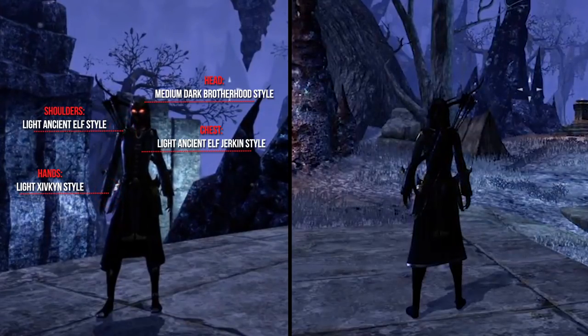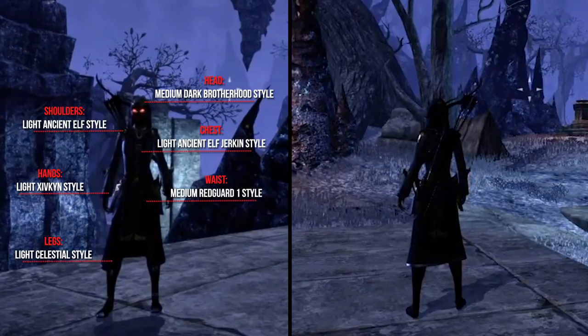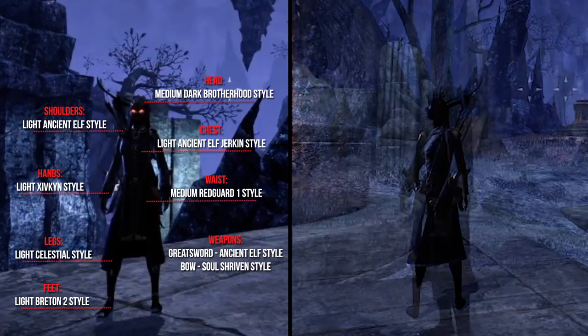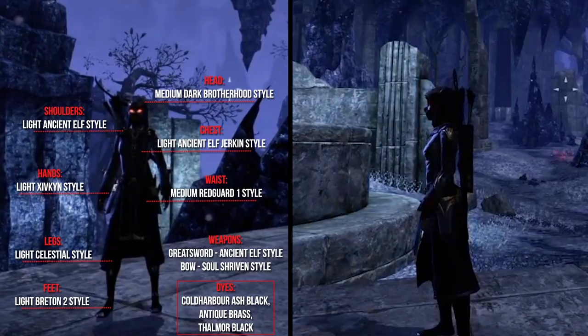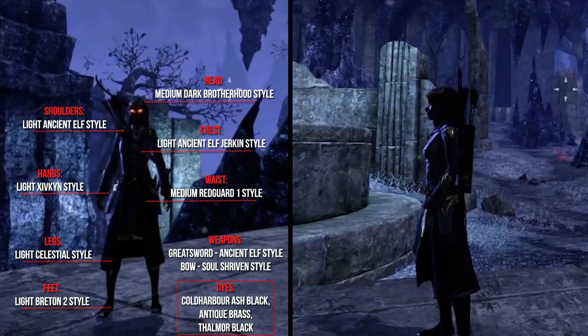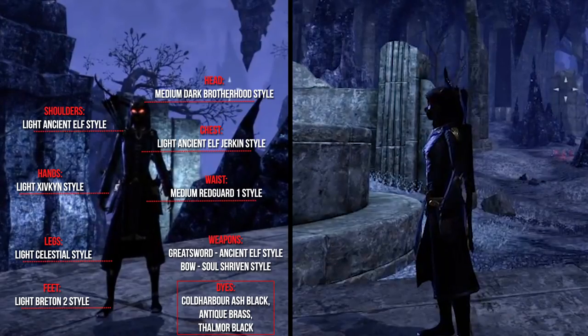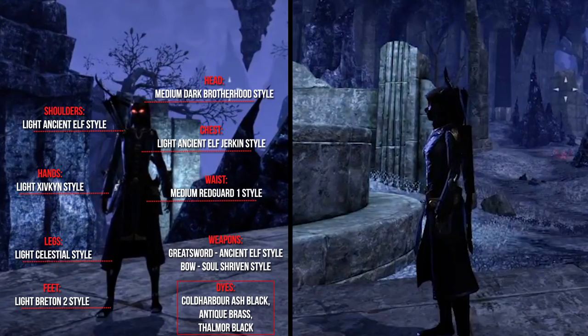The hands the Light Sifkin style, the waist the Medium Redguard 1 style, the legs the Light Celestial style, and the feet the Light Breton 2 style. As weapons he uses the Greatsword in the Ancient Elf style and the Bow in the Soul Shriven style. As dyes he uses Cold Harbor Ash Black, Antique Brass, and Thalmor Black. The application cost for the outfit is 5600 Gold and he uses also the Bloodforged skin.